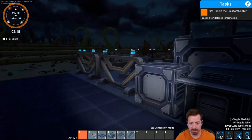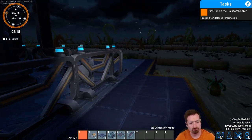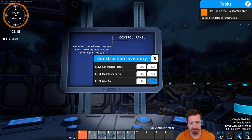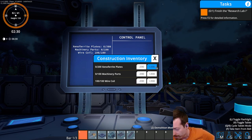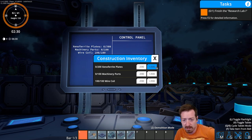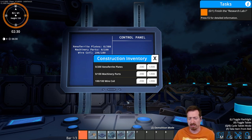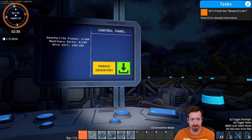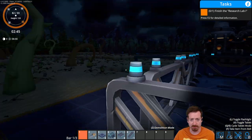Now where's the manage inventory button on this? Oh, on the back. Okay, easy. This UI definitely needs some improvement, but I'm sure that's on the list of things to do for the dev. This doesn't feel very clean — there should be an inventory like the other things. Oh, you can just click that. So yeah, we're going to need a total of 300 machinery parts.